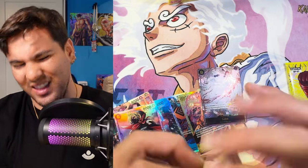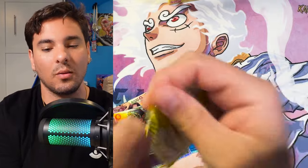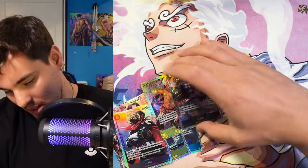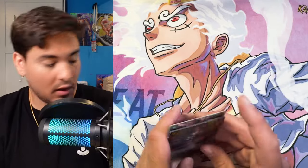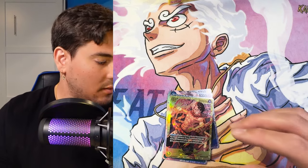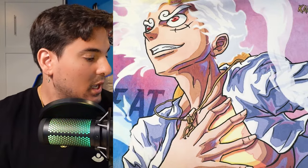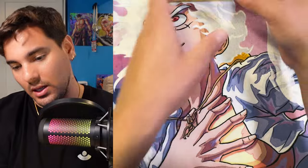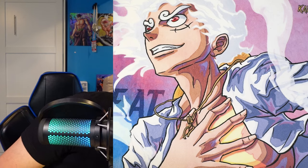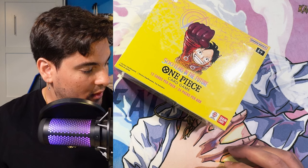I think this might be it for this box — this is just going to be a two-hit box. It's been a while since we've had a two-hit box so we're probably about due for that. We got an Ace and a Sabo — very nice, both really good cards. I'll put this Ace in a sleeve. We've got this big stack of all the other SRs and secrets from this case, and we've got one more box here for this video.